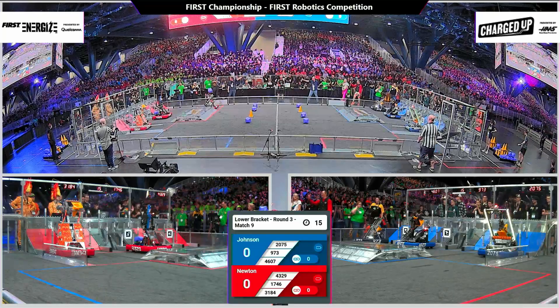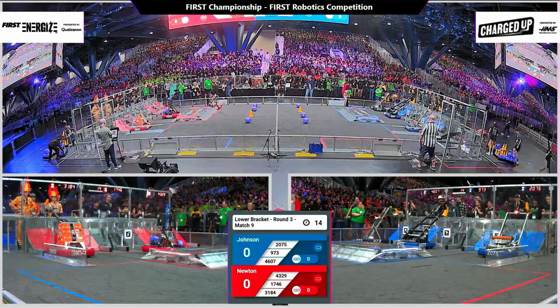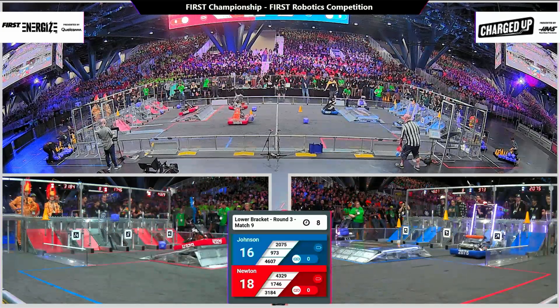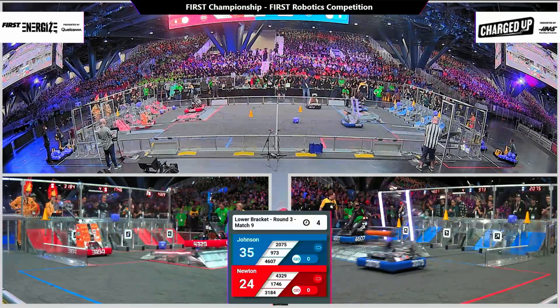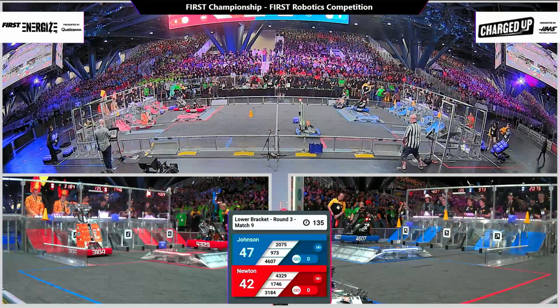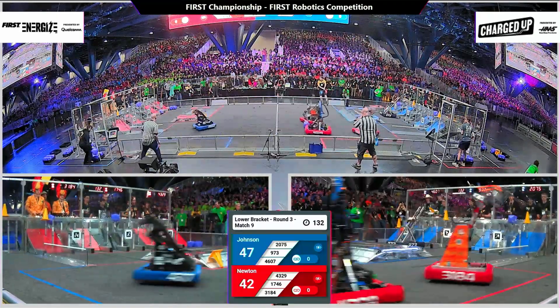Here we go, three two one go — back in the lower bracket for Newton versus Johnson. Enigma Robotics coming back with a cube after finding it in midfield. Red alliance cleaning up, 43-29 Lutheran Roboteers balancing for 12. CIS with one game piece left on both sides — it'll be a close match.